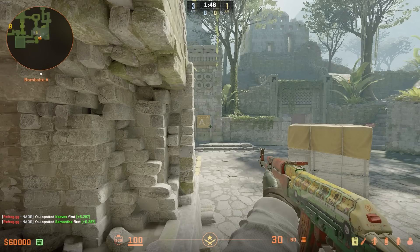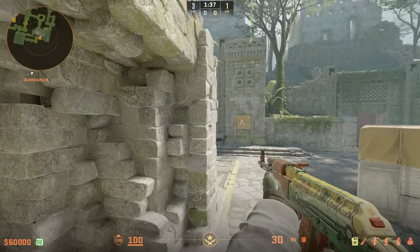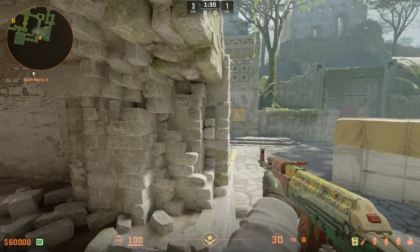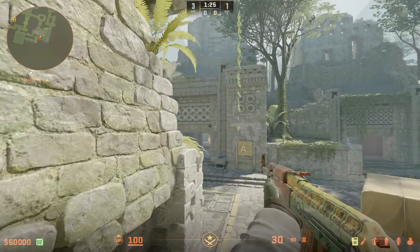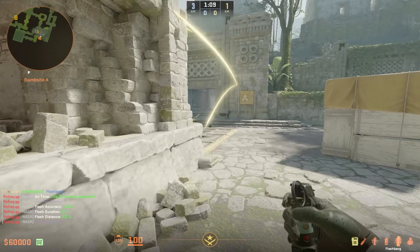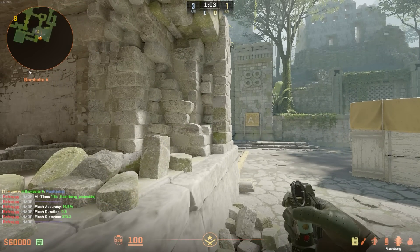Coming over towards A-side now, we have a trick that you don't really see done — that's just jump spotting towards Donut. You can do it quite consistently, and if they do know your position towards Temple and you do know they have an AWP, this can be a really good way just to get information that someone's playing towards Donut watching Temple. Whether you just bang a flash off this wall so you can take the AWP off the angle to get out, or you could just absolutely ego-peak them and destroy them — it's up to you.